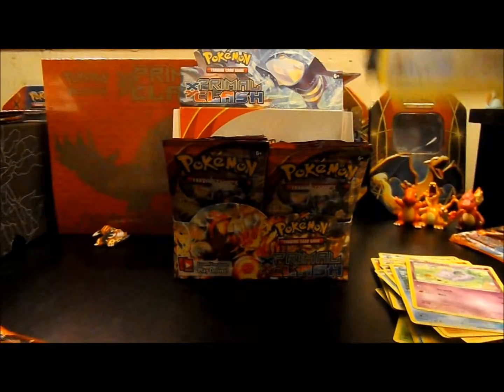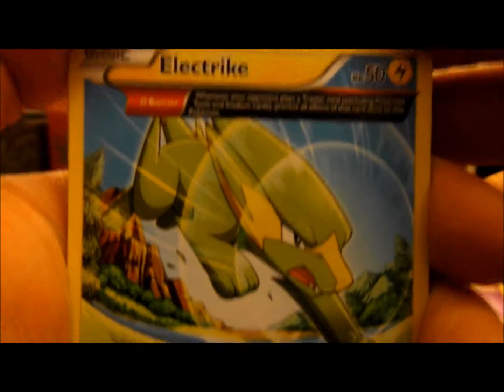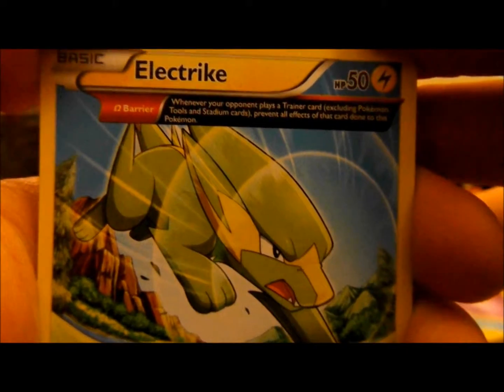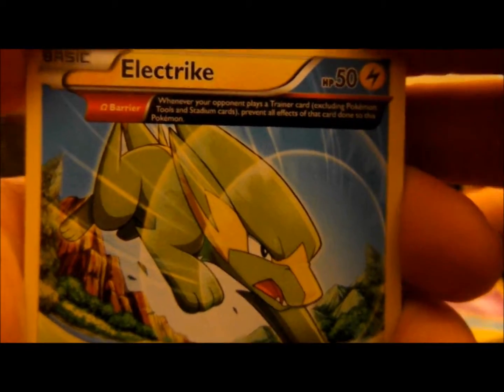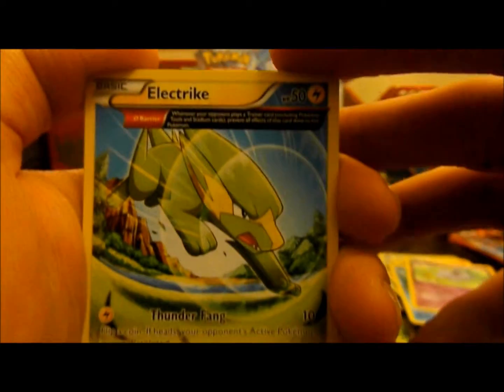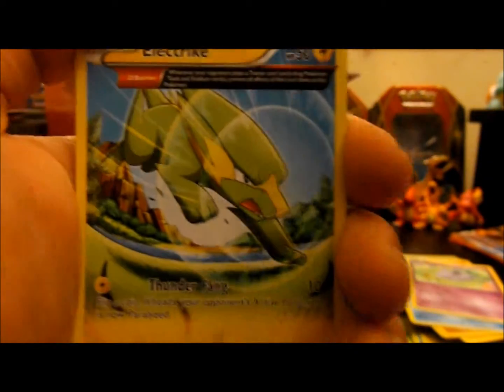Again with a Mega Gardevoir pack, we'll see if we can try again for the Mega Gardevoir EX. Here we have an Electrike that has Barrier — whenever your opponent plays a Trainer card, excluding Pokemon tools and Stadium cards, prevent all effects of that card done to this Pokemon. That's pretty helpful, like say if you're doing a Mega Manectric style deck, this gives your Electrike better survivability so you can play that a little easier.